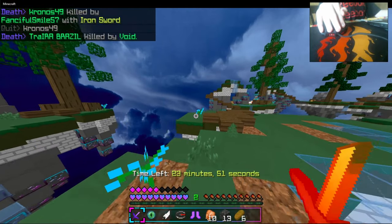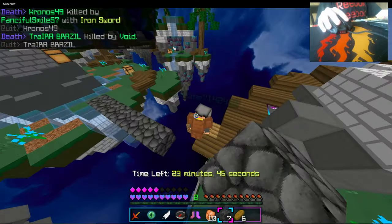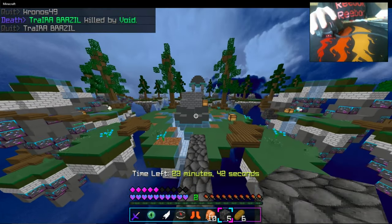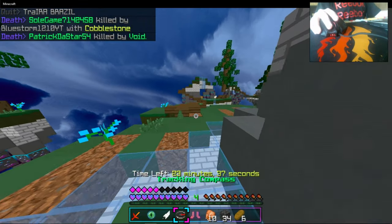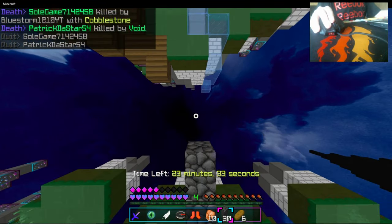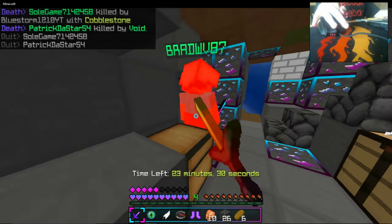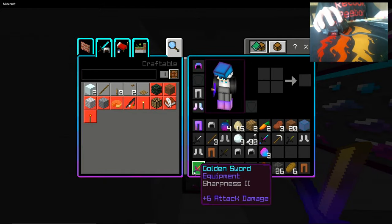He fell — he makes my job a lot easier. Okay, I need some more blocks. Oh, there we go. That was a perfect chest for what I needed it for. Okay, there we go.